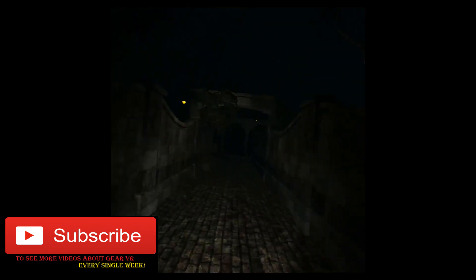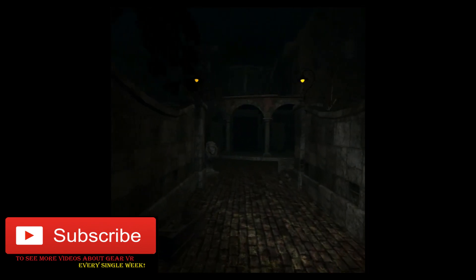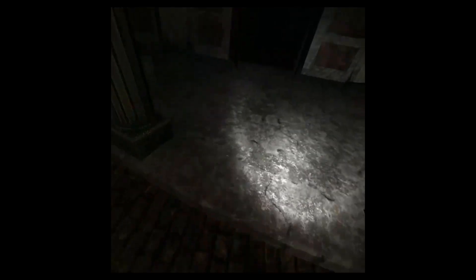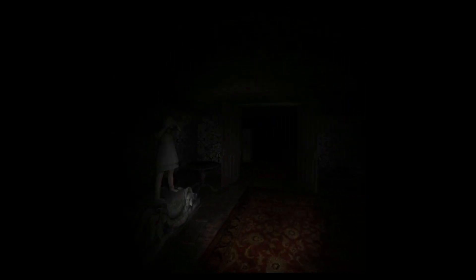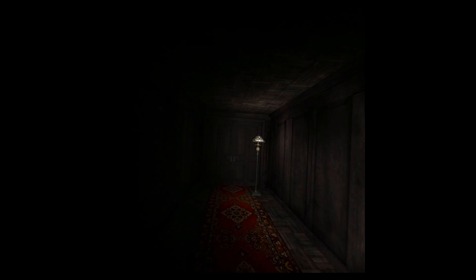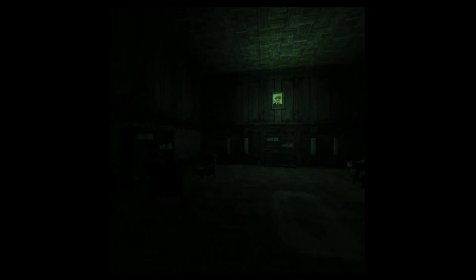Number 5: Affected. This is one of the few scary titles for Gear VR which supports the new controller. I can't say it's a game because the only thing you can do is move forward and look around. You can't interact with the world, so it is technically a short experience. However, the atmosphere of the experience is definitely creepy and horrific. The sound effects are great, the graphics look good and the controls feel natural. You can move your flashlight using the new controller and also move forward by pressing the trigger button. I'm not a fan of the type of horror in this game as it is based on jump scares, but overall it is a very good experience and you can definitely experience some real scary moments in the application.